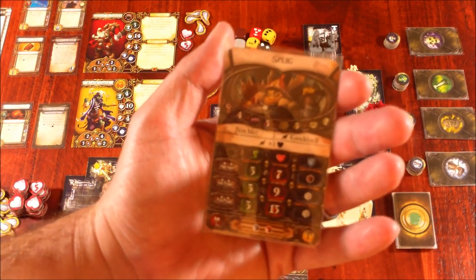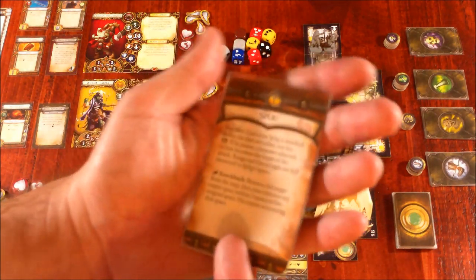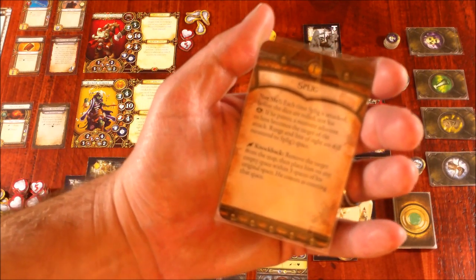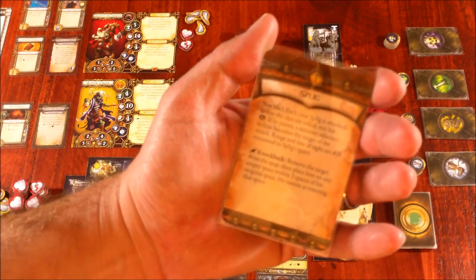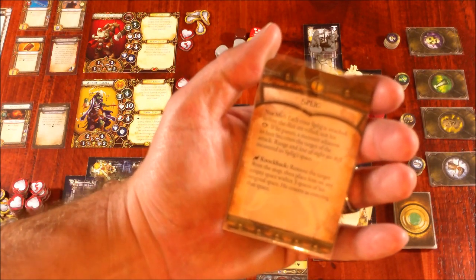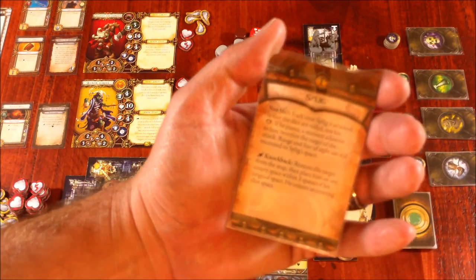Spligg is the Fat Goblin. In a two-player game, he's going to move at a speed of three, have seven health, and roll a brown defense die. Each time Spligg is attacked, before the dice are rolled, you can test his awareness. If he passes, a monster adjacent to him becomes the target of the attack. Range and line of sight are still measured to Spligg's space.